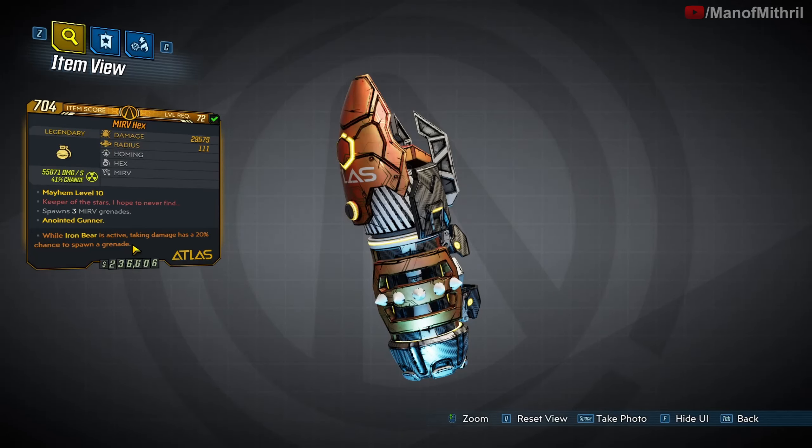Its red text is 'Keeper of the Stars, I hope to never find.' The unique ability of the Hex is that the grenade homes in on enemies and swirls around the target, constantly dealing damage while swirling around them.